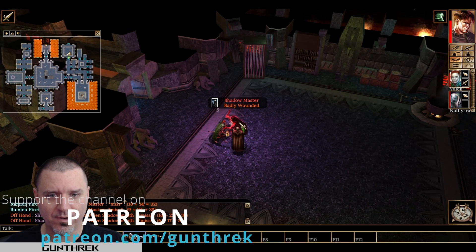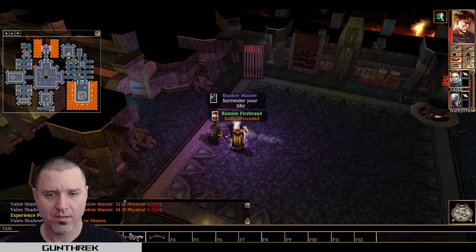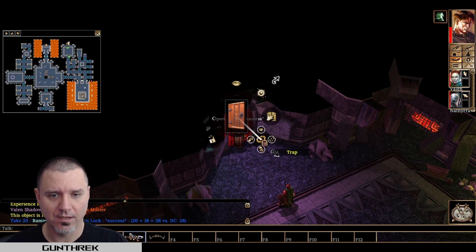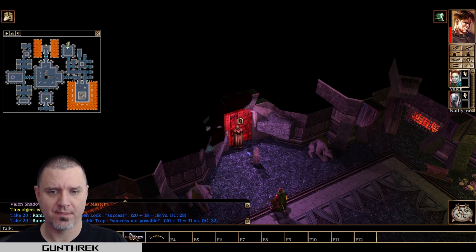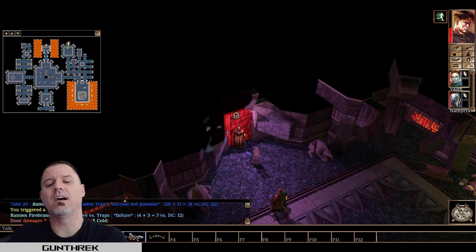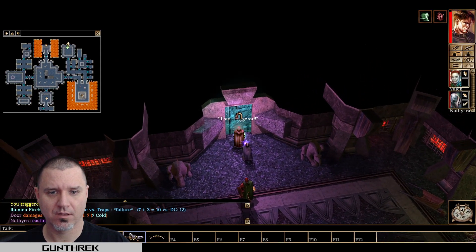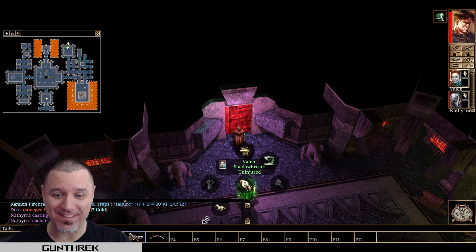He doesn't have anywhere else to run. Surrender your life. We gotta kill his body before he does anything stupid. Come on, open the door. Oh — come on, this is stupid. And then it just resets. Oh, this is the kind of stupid stuff that gets on my nerves.